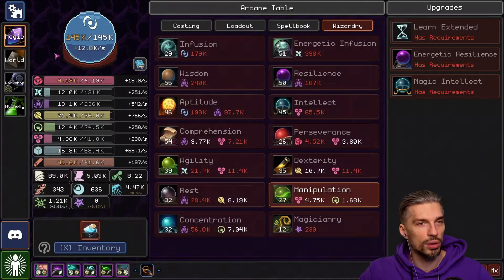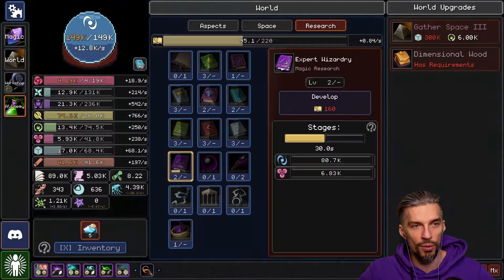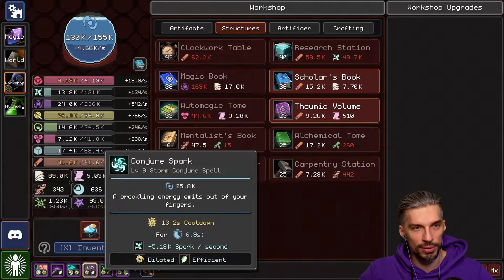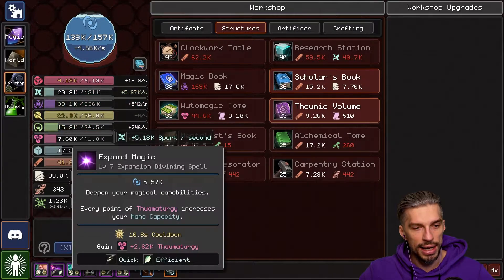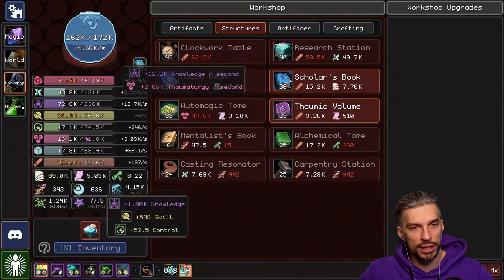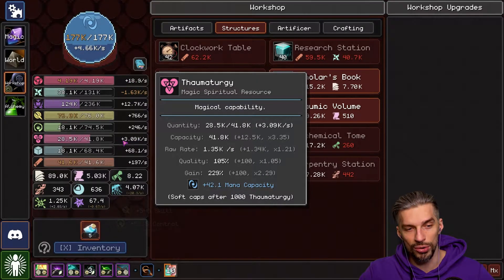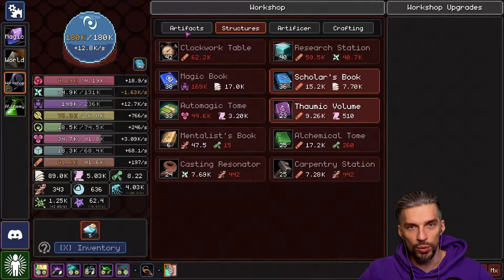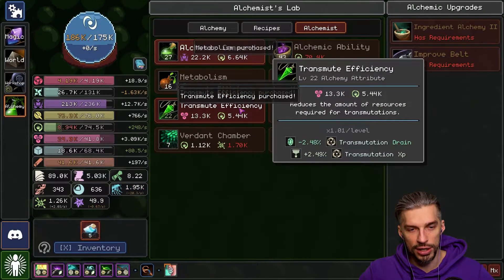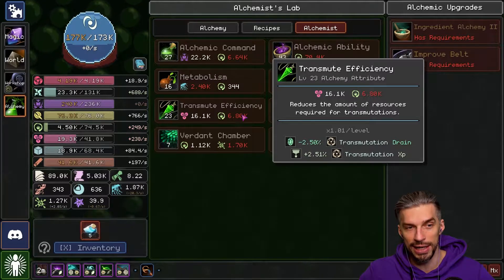We're almost done — soon we'll be able to go for another round. Let's use up this spell for Sparks and then use up the Brainstorm, so you will see how our knowledge and Thaumaturgy is growing right now. It's so good, guys. Nine seconds, and we are already really, really high.